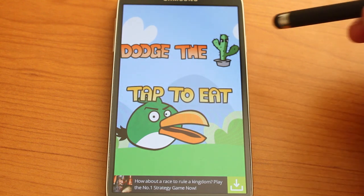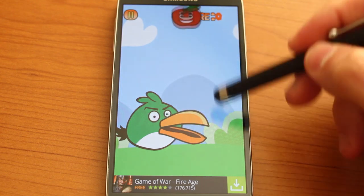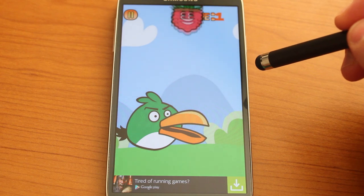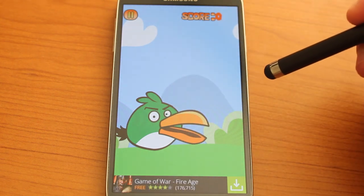It's very easy. Simply dodge the cactus and eat the rest of the food. What will happen is food will fall from the sky. If you miss it, you miss it and usually the score goes down. The idea is to avoid the cactus and for that you get a point. Let's try to eat the food — simply tap the screen as the food goes by our Hungry Bird.